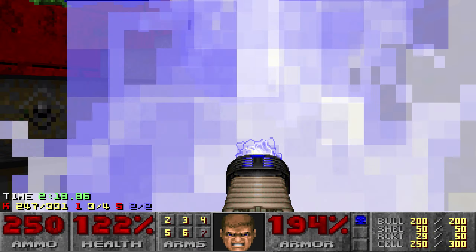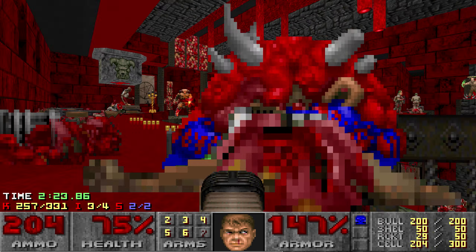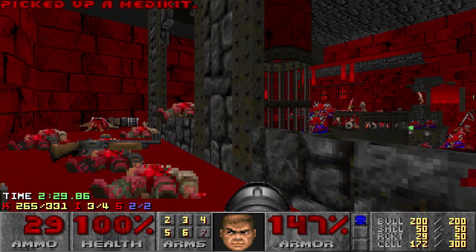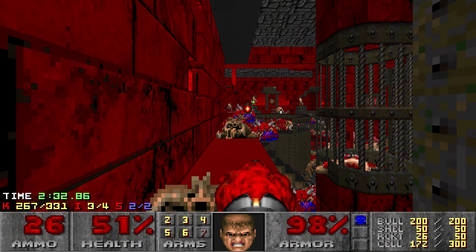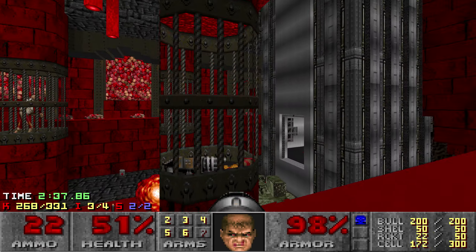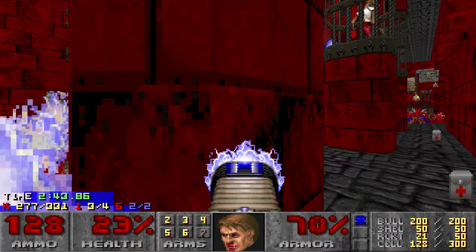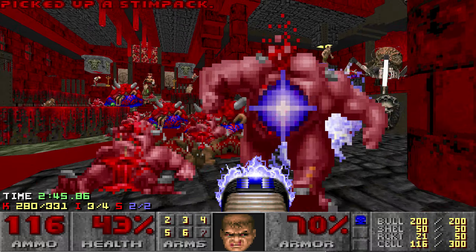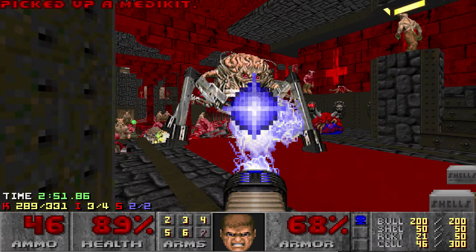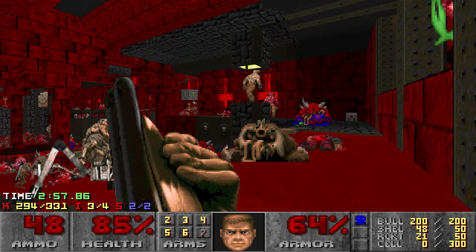Now it's kind of just a case of running around trying to be as efficient as possible. I end up using a bit too much plasma here which does hurt me towards the end — it would have been better to be a little bit more efficient. There are also a couple of small cell packs around that I should have grabbed. It's quite hectic at this point in the map — you're trying to balance being safe and also fast, which is very difficult when you're in a map like this. It's hard to know moment to moment what the exact correct decision is about where you should go, so I'm being a little bit suboptimal here and there.